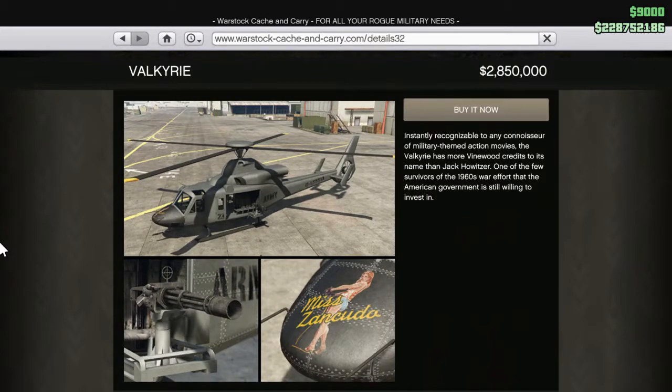For number 19, I don't own it personally so we're looking at it on the website. Number 19 is the Valkyrie. For 2.8 million dollars, this is slightly better than the Bombushka, but not by a whole lot. The reasons are pretty much similar — you need three other players to help you defend this helicopter. While it is nimble, it is not armored, and it doesn't have any countermeasures.